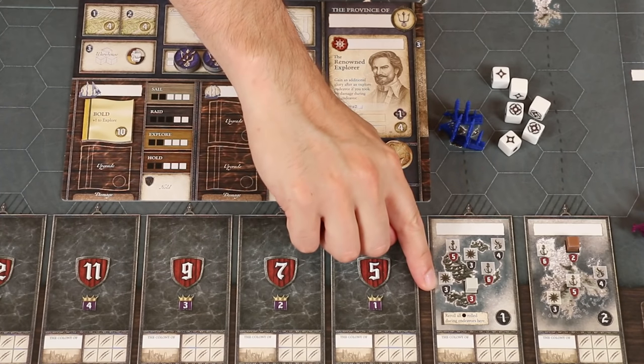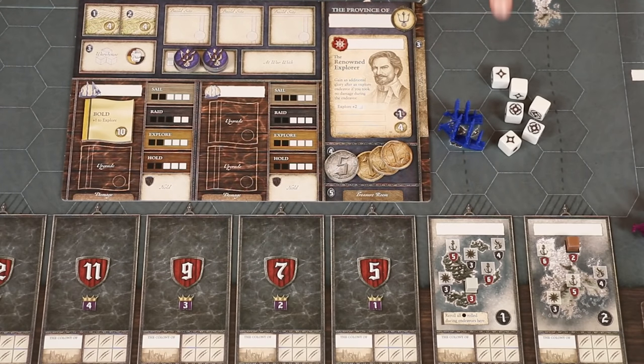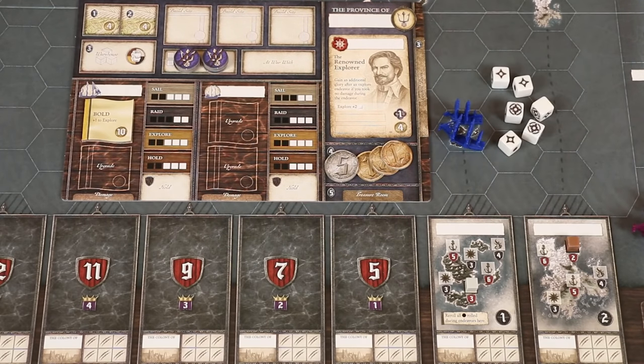So in this case, we'd like to see at least three successes and we've rolled four. However, note that after rolling, you may spend any number of fortune tokens and for each one spent, you can change a single blank side to a standard success. Some sites that you may be trying to explore will have a red shielded background — these are dangerous sites and you may not spend fortune tokens in this way to modify dice that you've rolled.